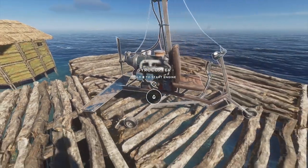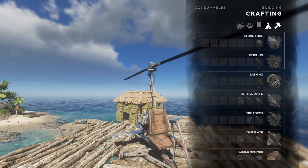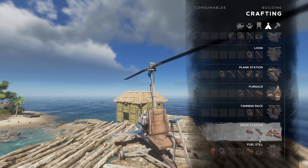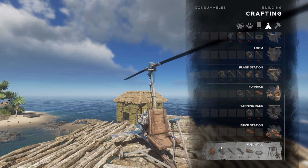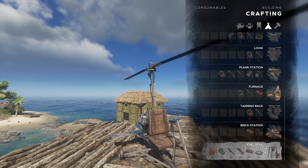As you guys can see, it's empty, empty, empty — so I'm gonna have to make one of these fuel stations. I think it's here at the bottom somewhere — fuel station. We're gonna need to make a fuel station. Unfortunately I don't have everything for it, but we'll make a tutorial on that somewhere else, guys.